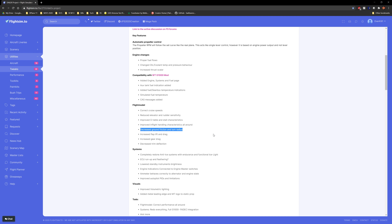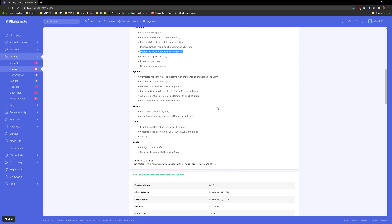Decreased ground friction and turn radius — I'm really hoping this has to do with the taxi behavior. In the default aircraft you have to go almost full throttle just to get it moving, and once it gets going it seems okay, but you need max power to start. So I'm hoping that's addressed. Increased flap lift and drag is excellent, along with gear drag and decreased trim deflection, so we'll get finer input.